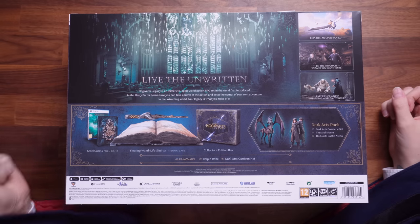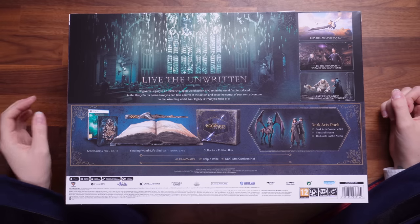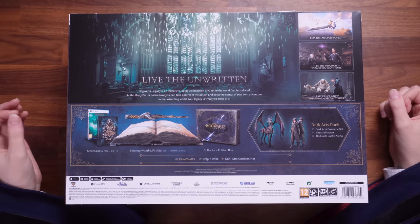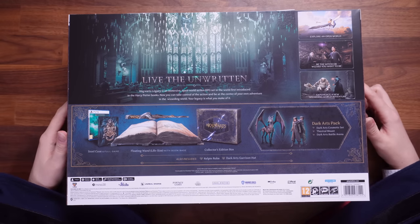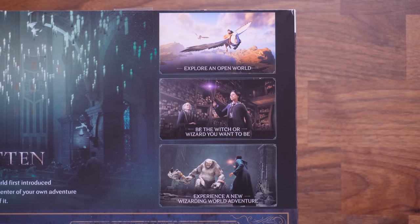It says 'live the unwritten truth.' Hogwarts Legacy is an immersive open world action RPG set in the world first introduced in the Harry Potter books. Now you can take control of the action and be at the centre of your very own adventure in the wizarding world. Your legacy is what you make of it. Over here to the right, we've got explore an open world and it looks like you can ride your very own hippogriff.